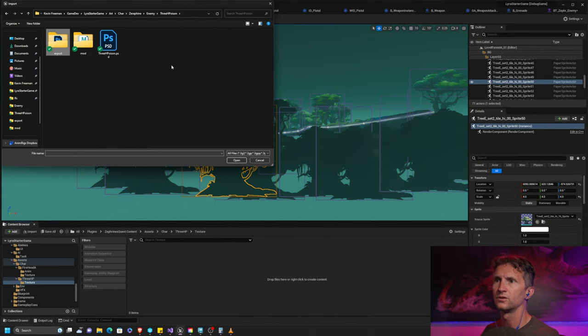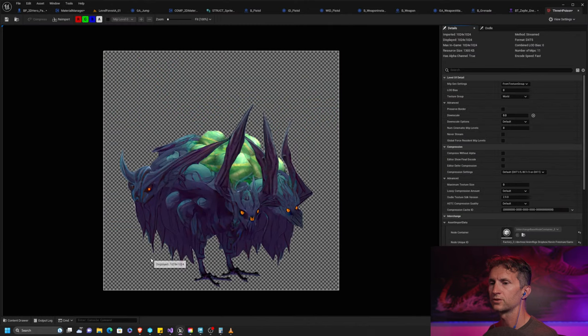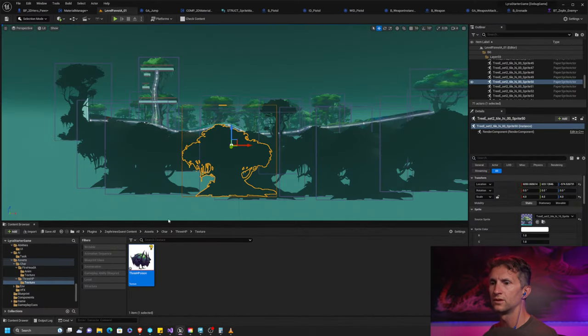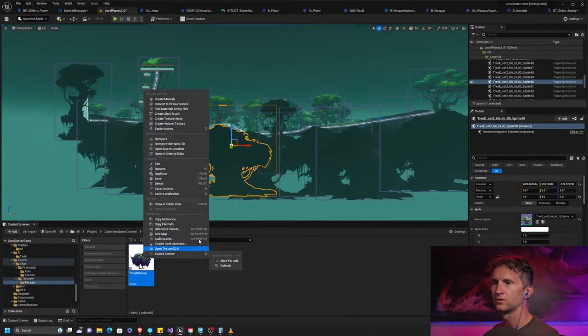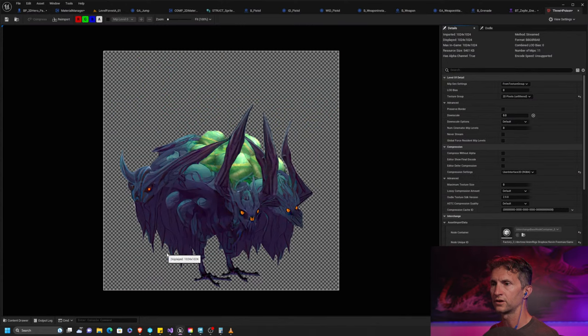These are all the parts we're going to use later. Let's see if this will work. For us to be able to use this as a sprite, I'm going to right-click and apply Paper 2D settings. We now have our texture in-game, which gives us a visual to work with as we're setting up our pawn.